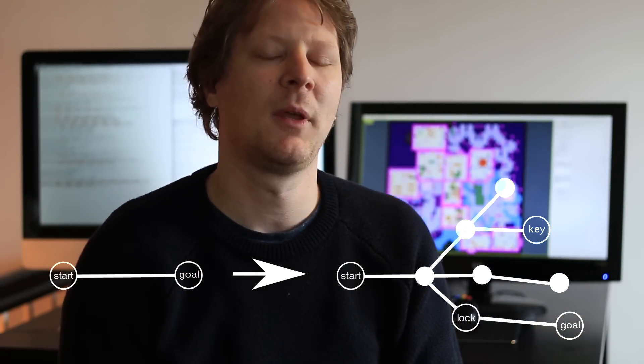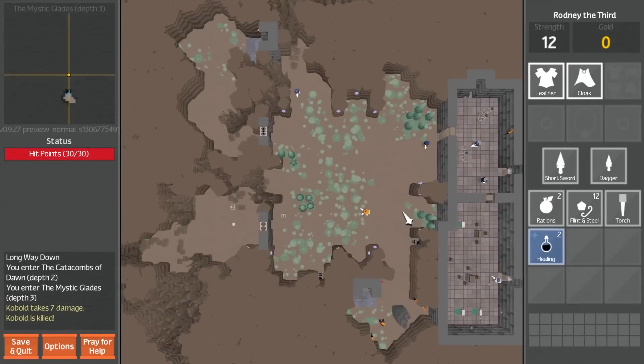Then you keep adding parts and branches until you have this interesting structure. What Unexplored does is it doesn't generate parts — instead it generates cycles. It creates one way to go to the goal and another way to actually traverse back.